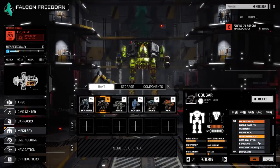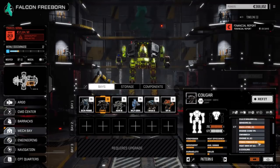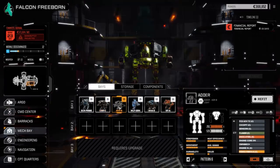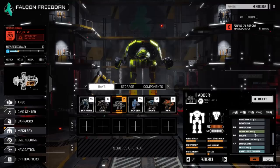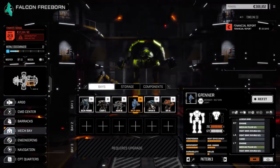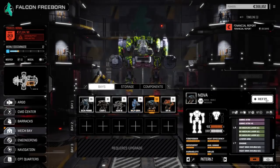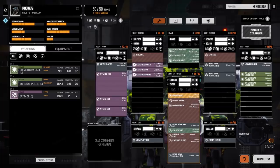The Cougar however we changed slightly — we pulled off one of the ER medium lasers and added some armor to it. That's really all we did: pulled off some of the range gear and just added armor. For the Nova, we pulled out a few jump jets and added a tad bit more armor in the legs.